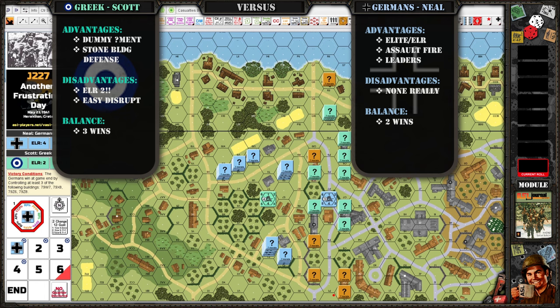We have no idea if this is balanced or not — three to two at the time, who knows. German advantages — we kind of went over this already. They're all elite, got decent ELR, I think they all have assault fire. Maybe half of them. And I think I had five leaders and a 9-2. Disadvantages — I looked at it, I couldn't think of any. I'm like, this looks pretty sweet for the Germans.